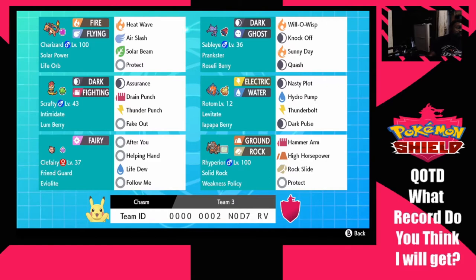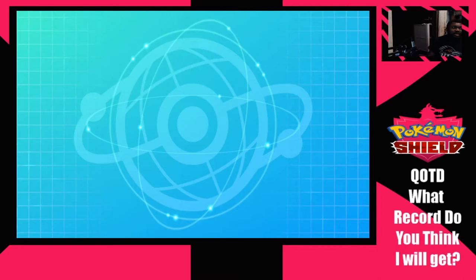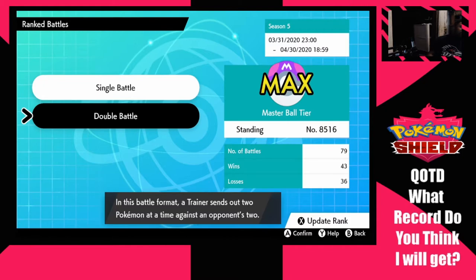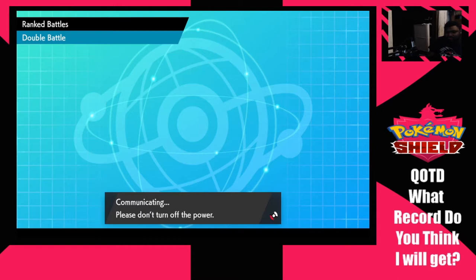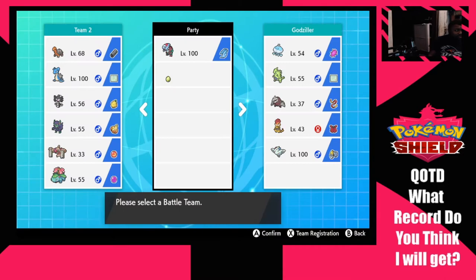Koferi with Friend Guard reduces damage we take by 25% when it's out there, plus Helping Hand, Life Dew, and Follow Me. We were supposed to have Heal Pulse instead of Life Dew but I didn't want to go through the egg move process via Romi Teeth, so we're sticking with Life Dew. We just have to make sure we can't use it in front of a dead Water Absorb. We're also at Master Ball tier — we got here a couple weeks ago with my Trick Room team.